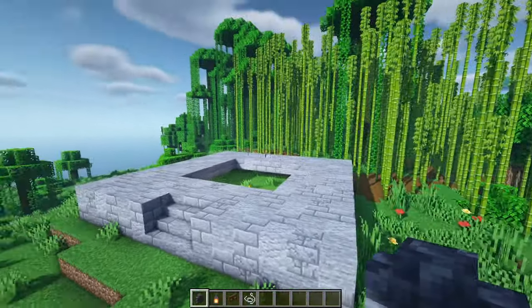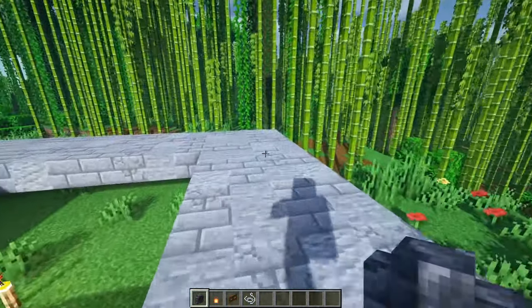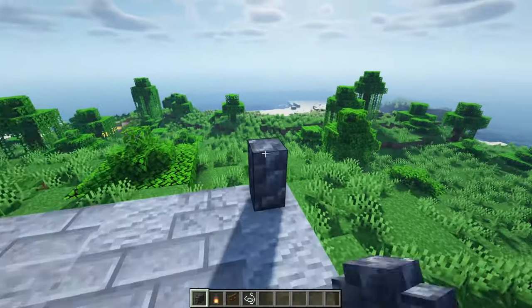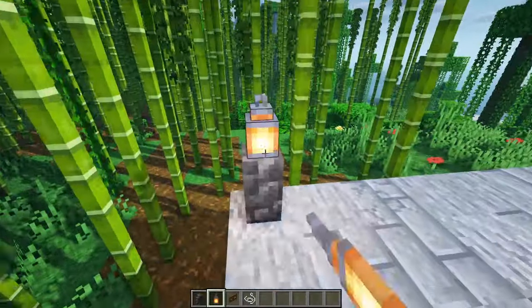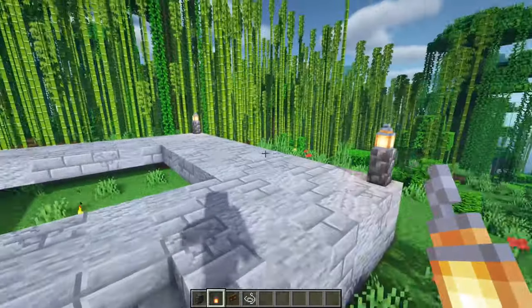With the stone part of the platform now finished, we're going to start work on the railing, which is going to start by placing a cobbled deep slate wall in all four corners of this platform here, and then we're going to place a lantern on top of all of those. This will stop mobs spawning up on the platform here, because it will get it to a sufficient light level.